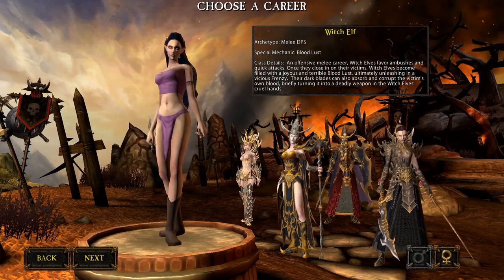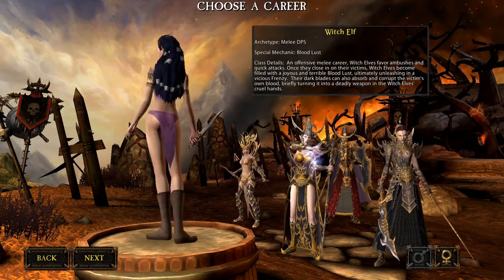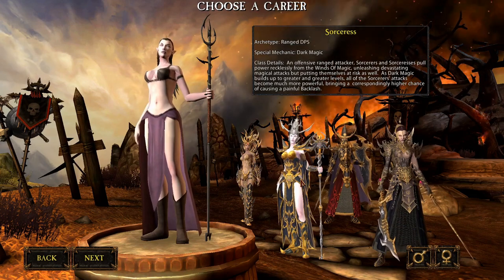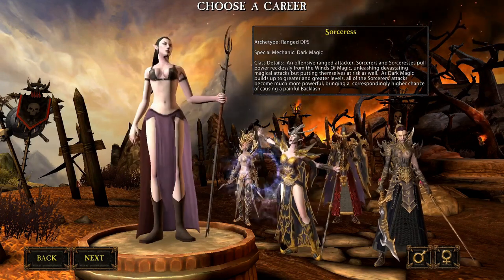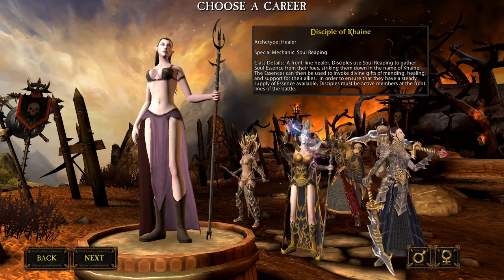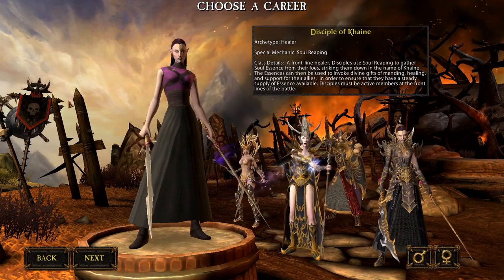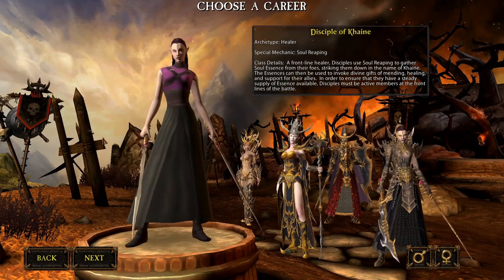The Witch Elf is the only character in the game that comes in a female version — you cannot make a male Witch Elf. It's your typical stealth roguelike character: high burst, stealth abilities, and melee DPS for the front lines. The long-range class is the Sorceress — also only female — with high single-target damage. With a twist: the higher your damage gets, those spells could fire back and damage you; you could actually die from casting too many failed spells. The Disciple of Khaine, the healer for the Dark Elves, is a frontline melee healer who can also be played as a melee DPS with off-healing. Uniquely, you need to deal damage to build up a secondary resource pool to heal even better.